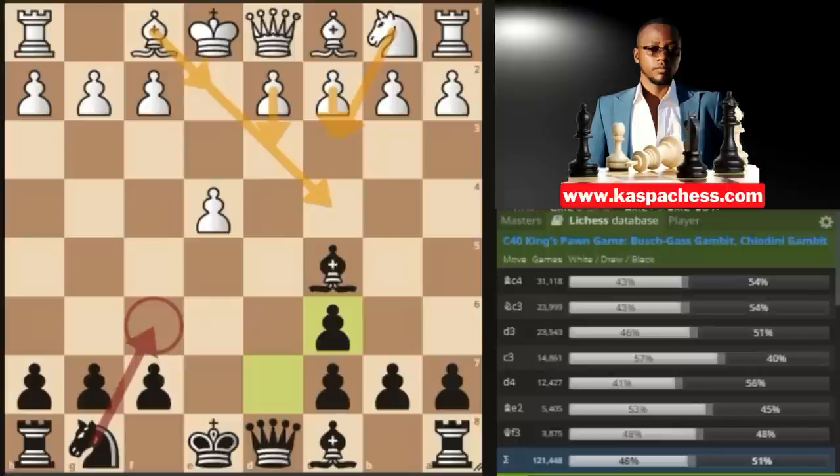Now I'm going to divide this lesson into the following sections. The top engine move is bishop c4, which we'll look at first, followed by knight to c3, then pawn to d3, and finally pawn to c3. This is the Bushguest gambit accepted — when white decides to take your pawn on e5 and your knight.